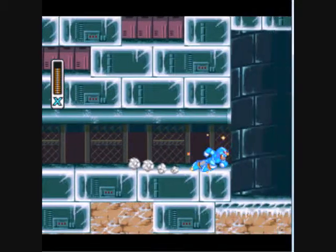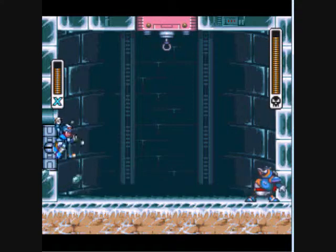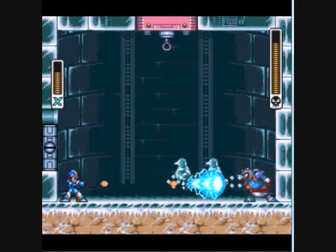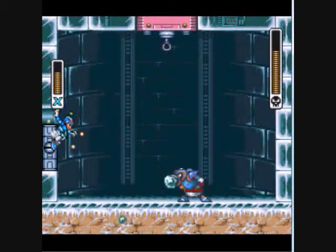Now, the boss chamber. Chill Penguin is weak against Fire Wave, which is an attack we don't get. Now, most bosses have a specialty animation if you hit them with the weakness. Chill Penguin does as well; it's just we don't have his weakness. And Chill Penguin's moves are just really predictable. If you get hit, then either you're just not lucky or you're doing something wrong. Me? I did something wrong.